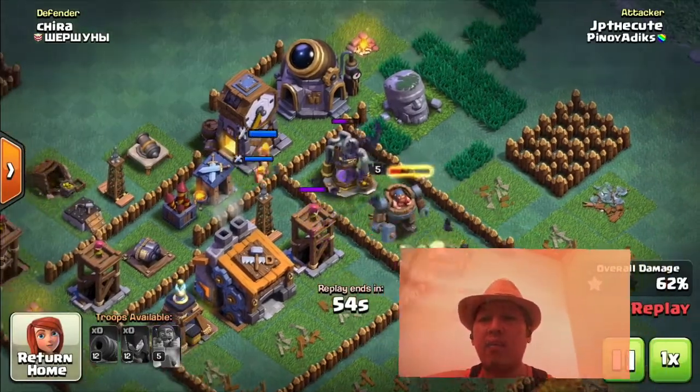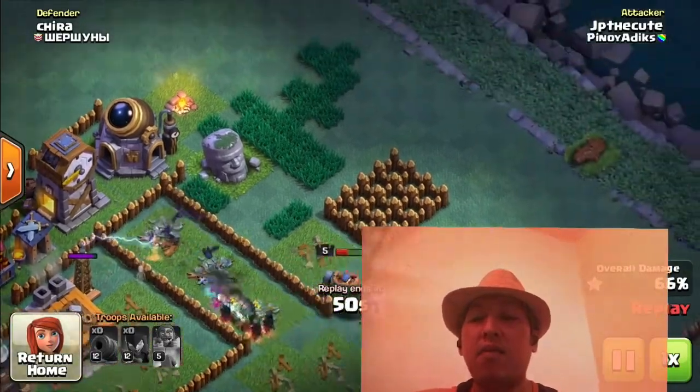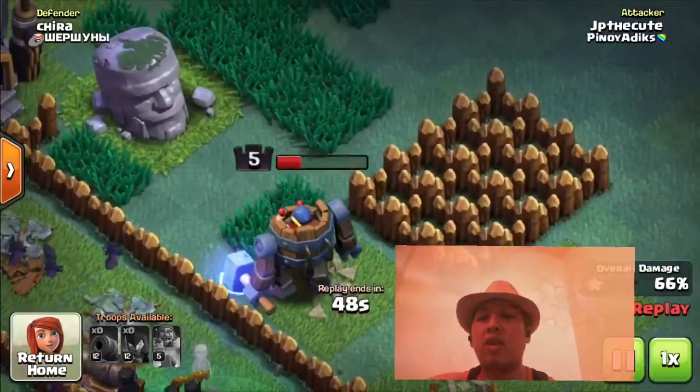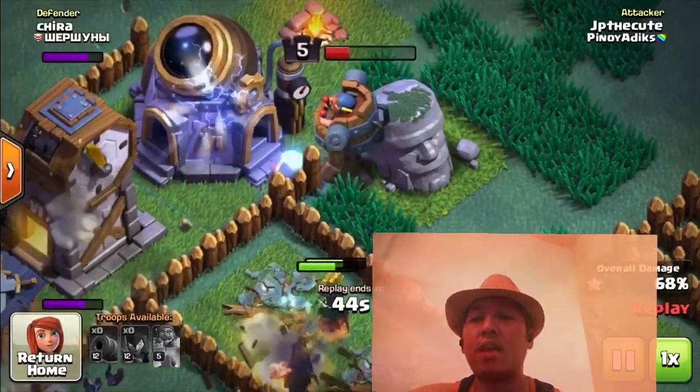Nakita yung naglalakad na yan na may hammer na parang si Thor. Pag level 5 na yan, meron na kayong electric hammer na level 1 pa lang. So kada tumataas, tumataasin yung level nya.